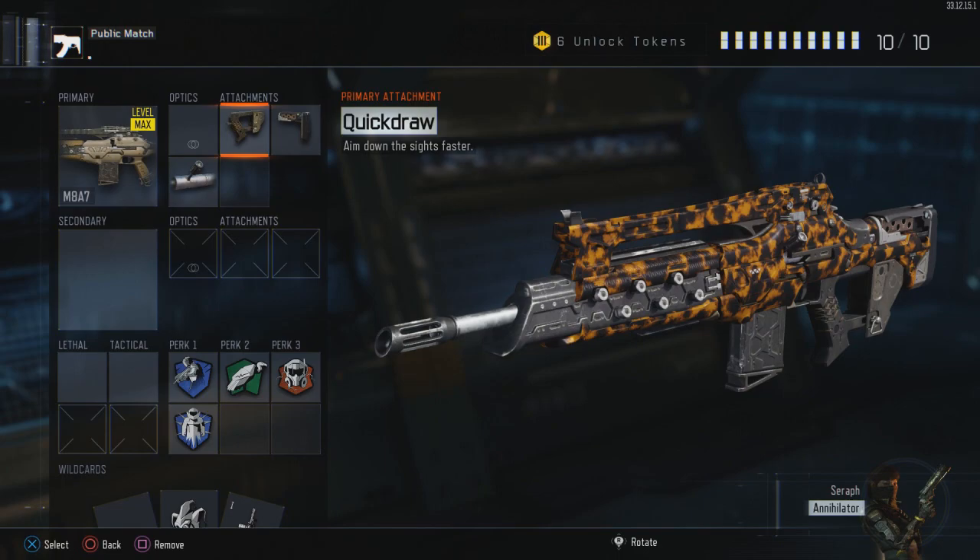The first attachment you're going to want to use is Quick Draw. I'm a big fan of using Quick Draw on assault rifles — it lets you rush with them a lot more than you normally would be able to, because you can ADS faster. The second attachment we're going to be using is the Stock. Sort of the same idea as Quick Draw: you can aim in faster and strafe side to side, so people can't hit you. That's especially important in longer range gunfights when you're using a burst weapon.